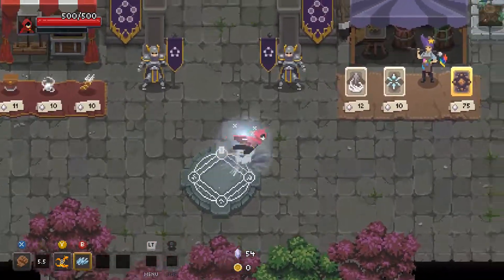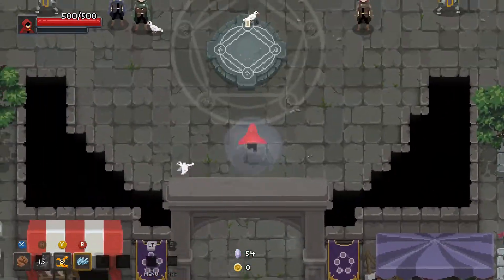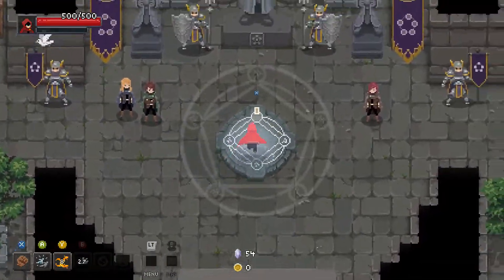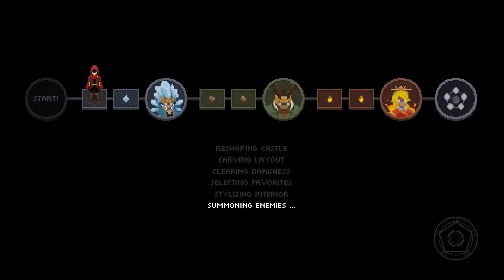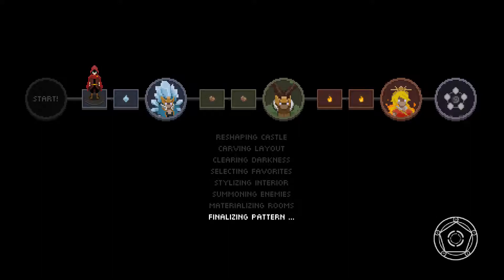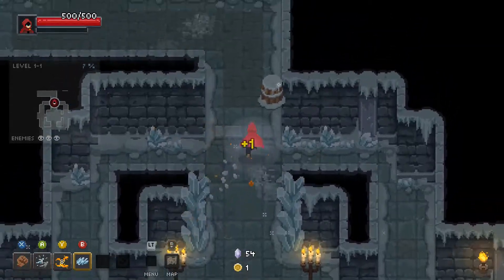We got a nice big fist! That's pretty cool. A little frost guy — cool, it's looking good. And we start on the ice guy. It looks like it randomizes which element starts. Man, this game has got a lot packed into it. I like it.